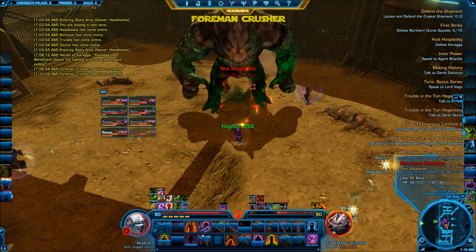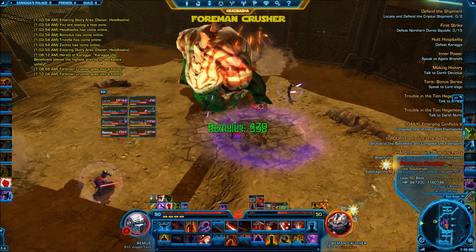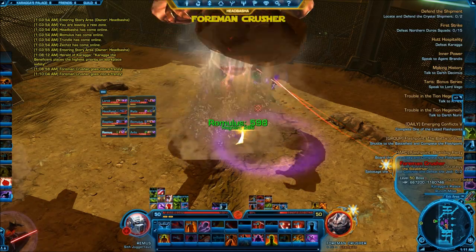There's not a whole lot else he does — that's really the main fight. From here you're just going to keep rotating the same mechanics over and over. The keys are: be prepared for the frenzies, watch out for the rock throws, and be ready for the adds when they come out.